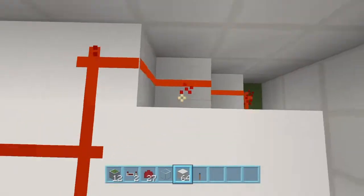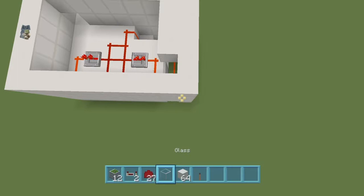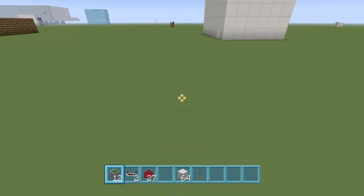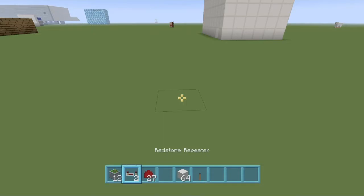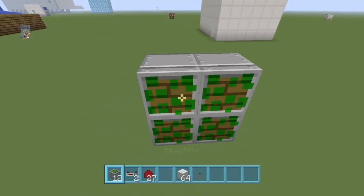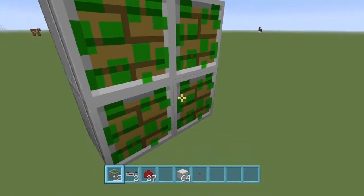When you open it up, it doesn't actually require much redstone or many items. All you need is pistons, sticky pistons, redstone repeaters, redstone blocks of course, and leaves. It doesn't have to be leaves — it can be any block of your choice.